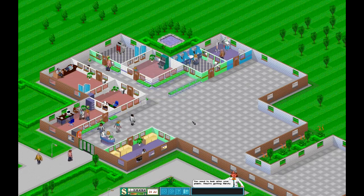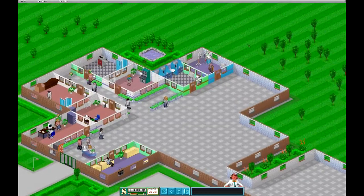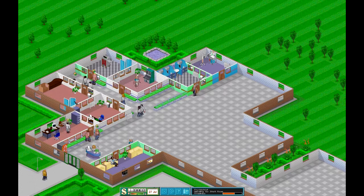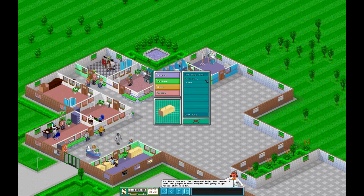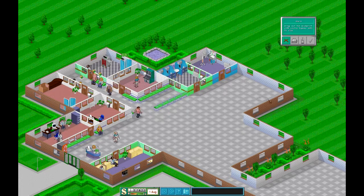I don't mind giving a raise now and then, but you can just choose to fire them. If he keeps coming up I'll just sack him and get someone else. It's irritating - yesterday it was a psychiatrist and I only had one, so I couldn't just sack him. I had to wait until another one came up in the staff list so I could hire another one. So as for other buildings: we've got toilets, staff room, an inflation clinic, treatments, psychiatric, pharmacy - we don't have a ward yet. Let's build a ward.